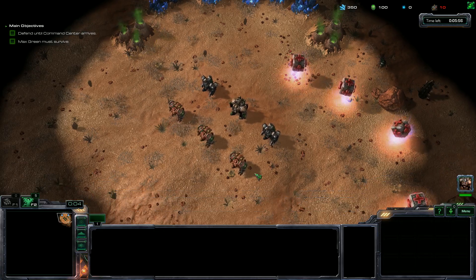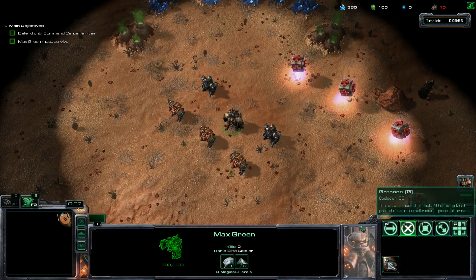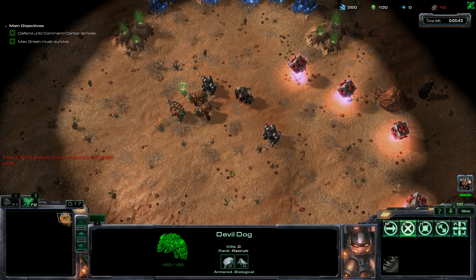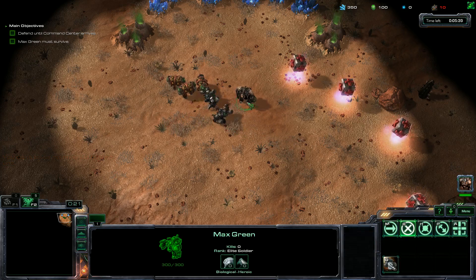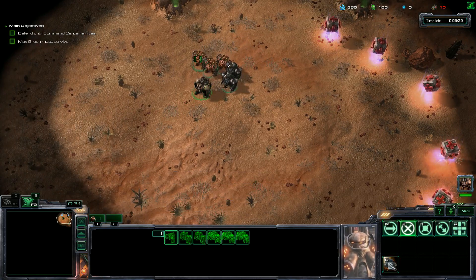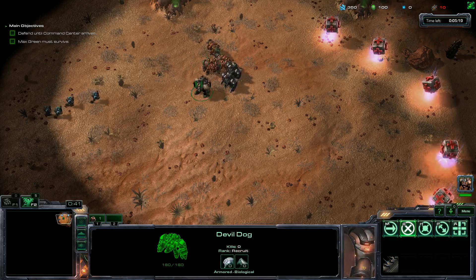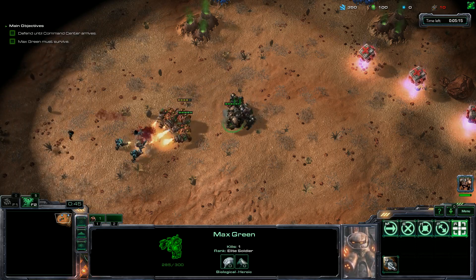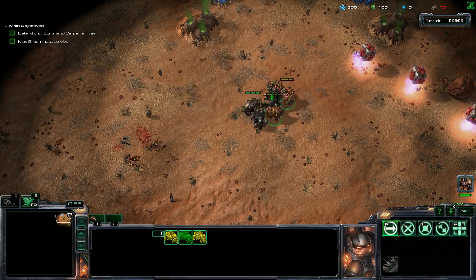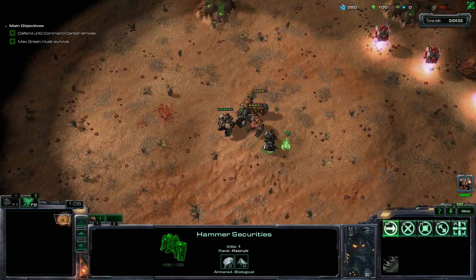Defend until the Command Center arrives. When your units' life are low, collect pickups that restore life. Does this work for all the units or just some of them? These are all mercenaries — Hammer Securities, Max Green — for five and a half minutes of in-game time. Let's lead with Max Green. The Devil Dogs are going to lose health pretty quick as they run in. We want to use that grenade offensively. Once someone gets particularly low, I'll send them over to pick up a pickup.